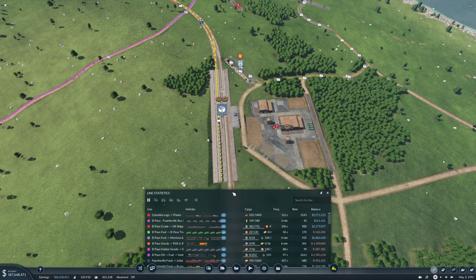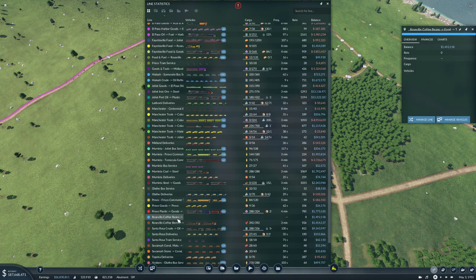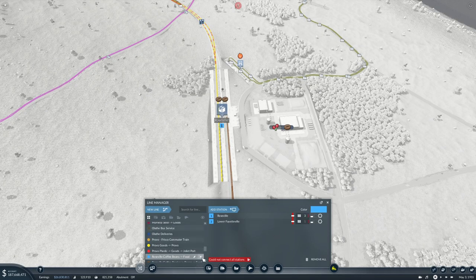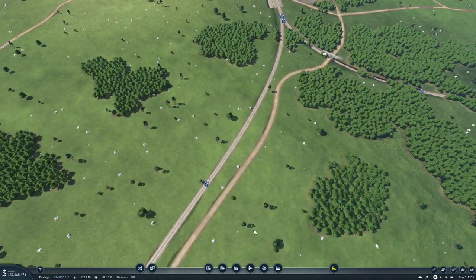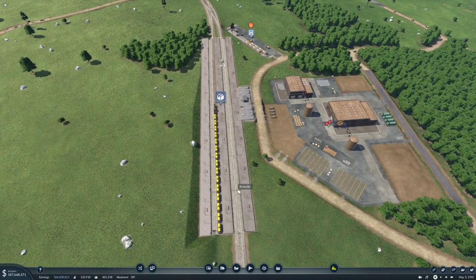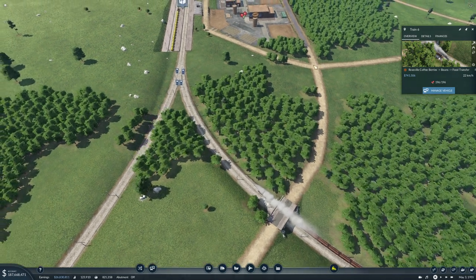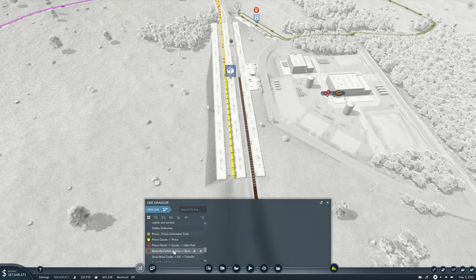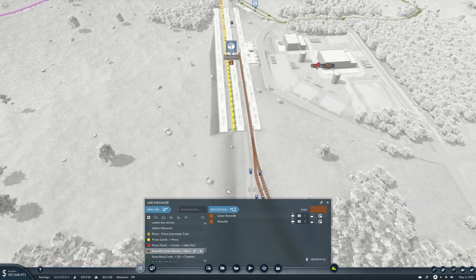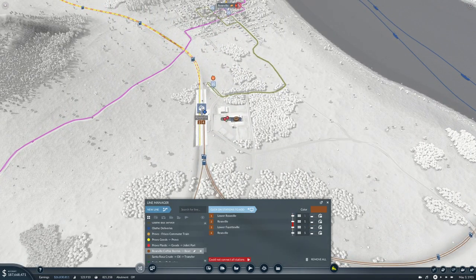Let's see which line is it that has no vehicles on it right now - Roseville coffee beans to food transfer. All right, let's delete that. And then this line is Roseville coffee beans food transfer. So that's that one. We need to add a station here, which is this one, and then come back here.